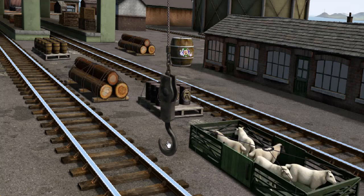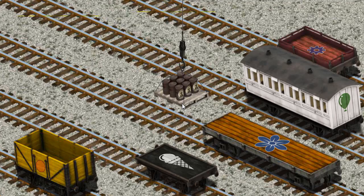Show Cranky where the oil drums are. You've found them! Let's lift and load. Now the cargo must be loaded.